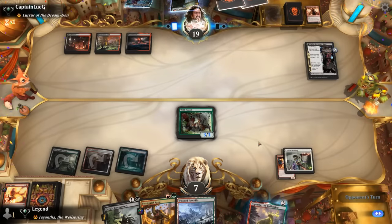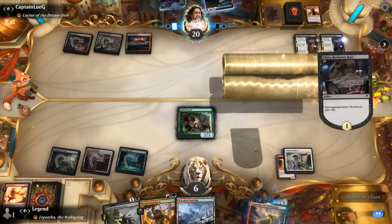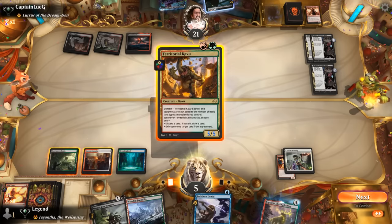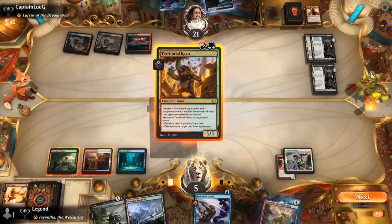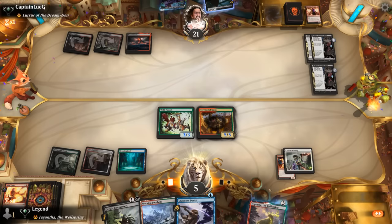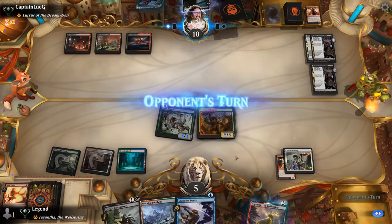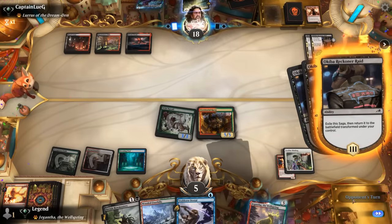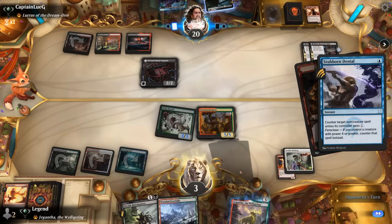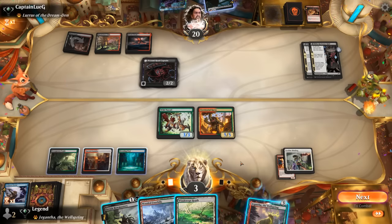Next turn we could try to double spell, but I might have to save myself the damage from the fetchland. Down to six life with one card left — another Reckoner Bankbuster. I can keep up Denial and Bowmasters, though I'm unlikely to want to fetch up a black source. I think we keep the land in hand and then discard it next turn with Kavu. We're at three life. Opponent says good game — a little premature. The Road Captain has Menace so Bowmasters can essentially trade for it — shoot them and then double block.